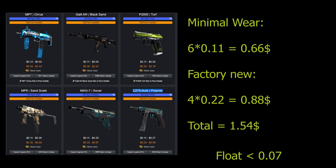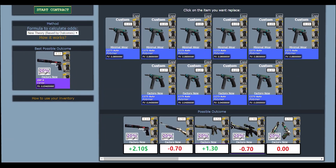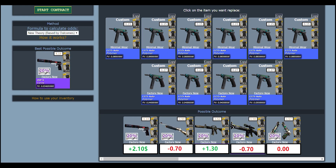Now let's look at the outcomes. You will make $2.10 on the Cyrex, $1.30 on the Flashback, break-even on the Berettas, and will lose $0.70 on the other 2 outcomes. So this is a cheap 40% profit trade-up.